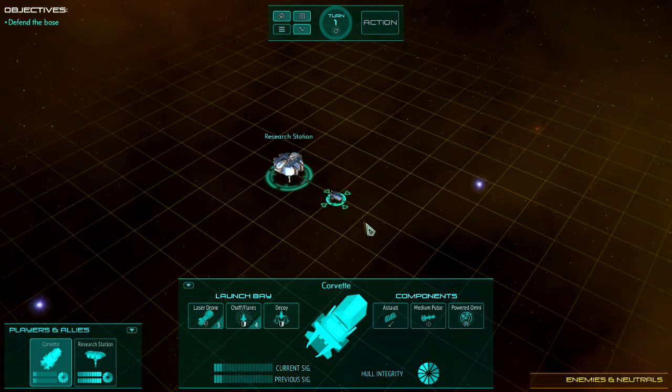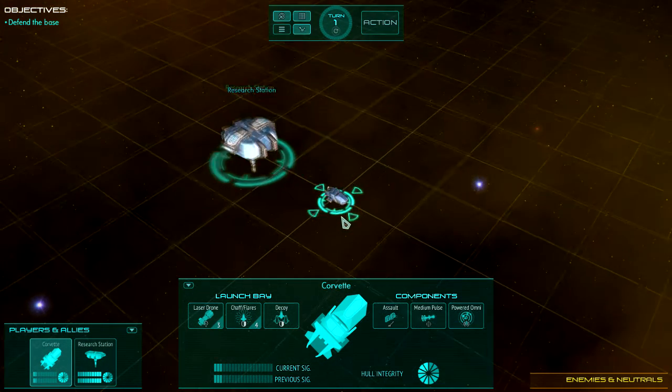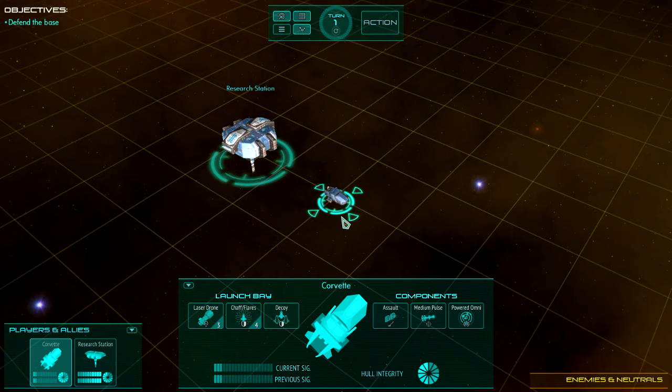Starting with movement — there's the Corvette. It's the standard or default ship because it's the most flexible and adaptable to any situation. Other ships like a destroyer or cruiser can be very powerful, but their tactics are pretty much dictated by their loadout. With the Corvette, you can change the loadout and use it in many different ways.